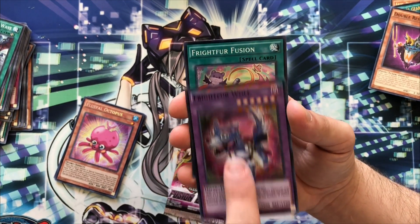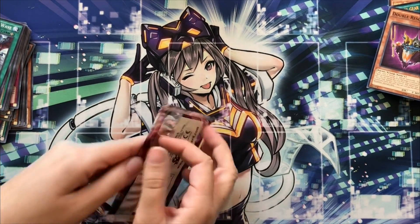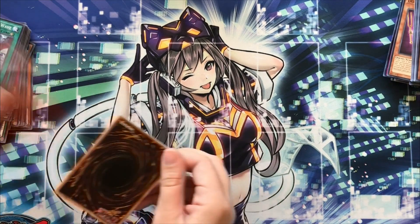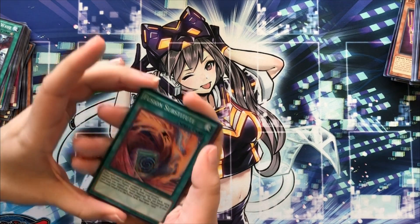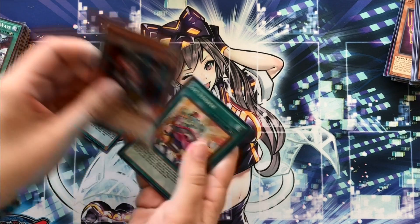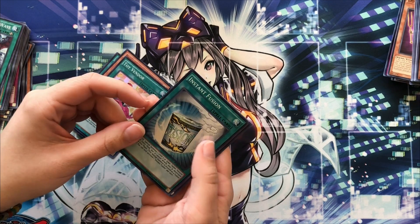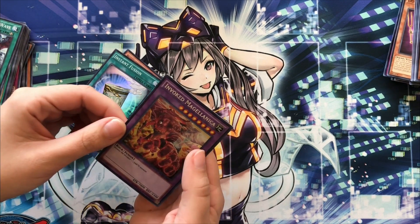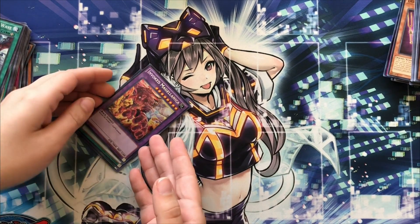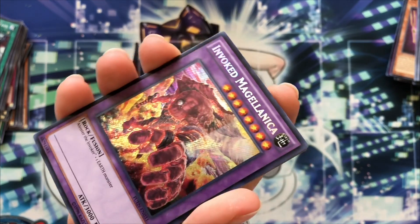Rite of Wolf and Rite of Fusion. Last one's all you. I'll put the secret in the back this time. Fusion Substitute — come on, kill us. What, Toy Vendor? Aww, rip. Feels bad. Invoked Megalith... yeah, sure, nothing going on here. Interesting.